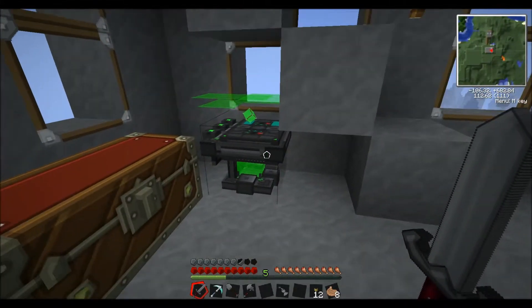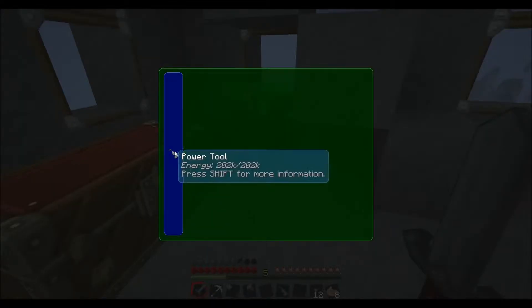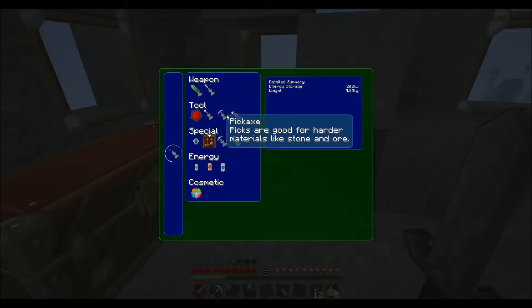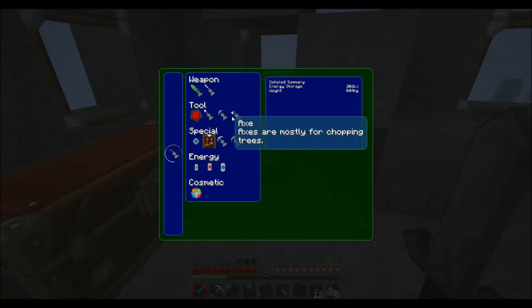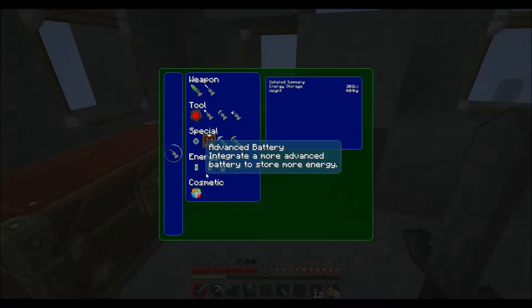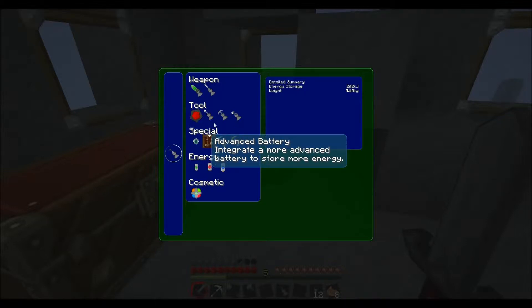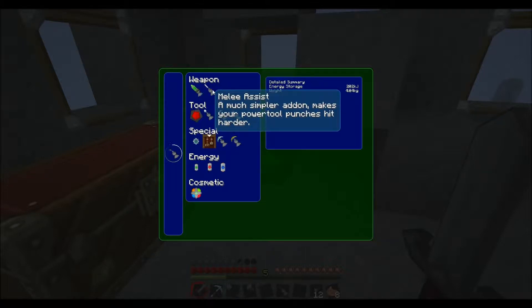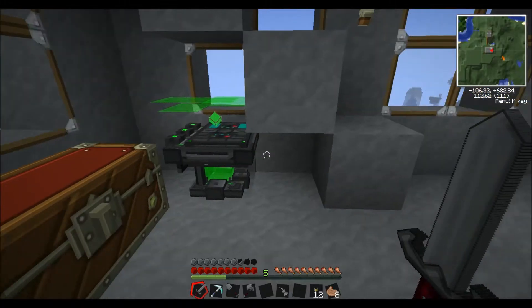I've also put the tinker table downstairs now and I've upgraded the power tool, but only to have the shovel, pickaxe, and the axe. I haven't put anything else on it apart from the battery, but I will be looking at putting the plasma cannon and melee assist on there as well - we just need to get a few extra materials for that.